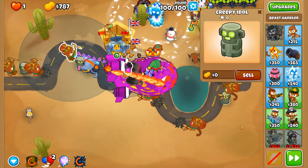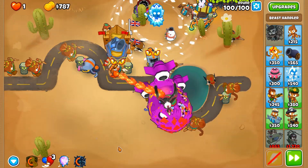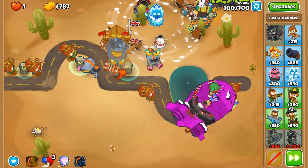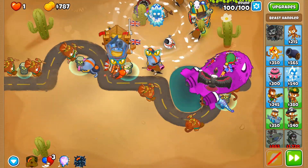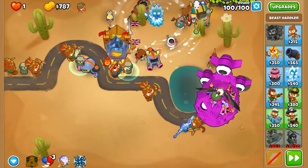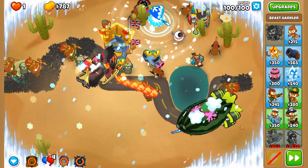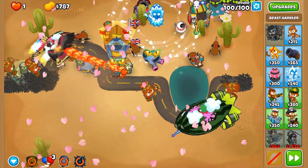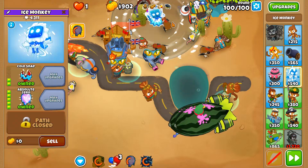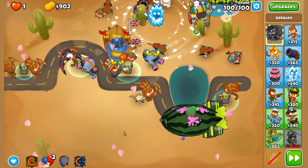I think we've shredded through more layers, which is what we needed. I hope we only require a second Spike Storm to get through all this. Call to Arms — there we go. That's done it! And it cleared all those glues! 23k, 27k — yeah, this is definitely in the bag, actually.